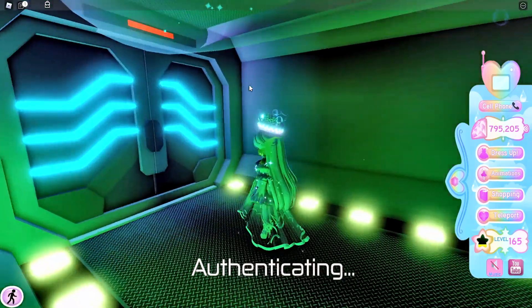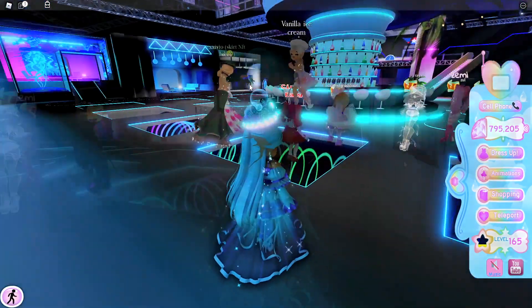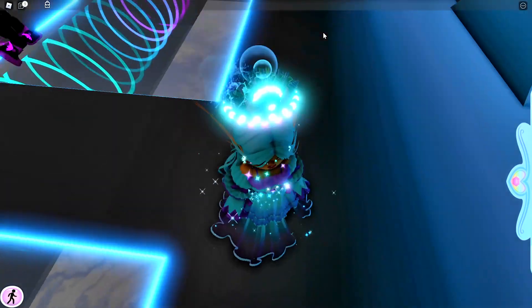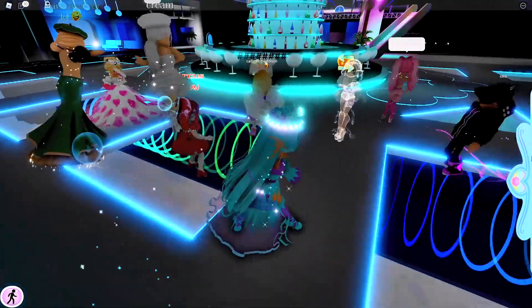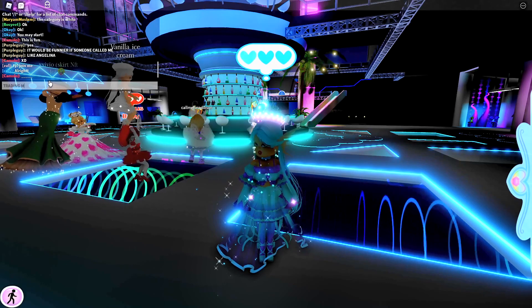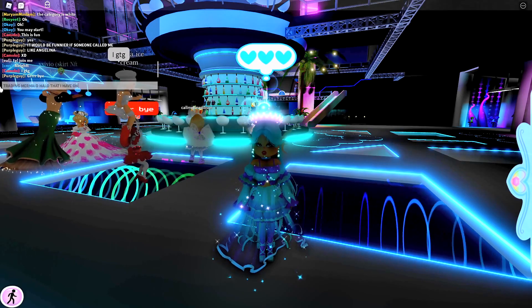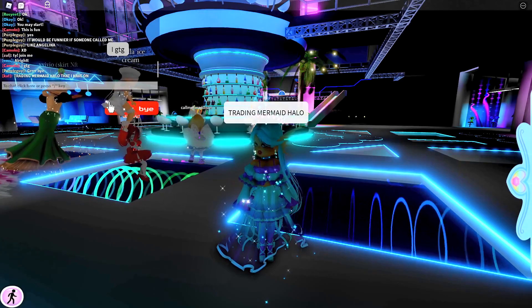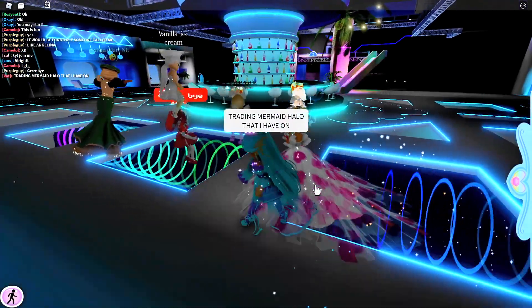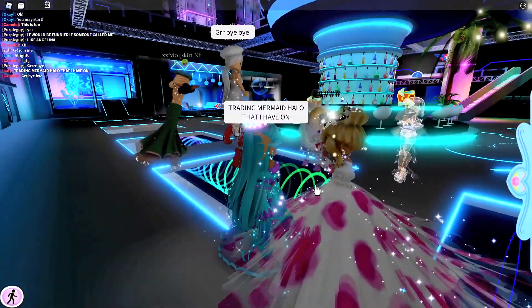I'll click 'I agree' and now let's go down here — we're in the trading hub! Oh, there are so many people here. Since Ben told me to trade my favorite halo, which is the mermaid halo, I'm going to type in chat: 'Trading mermaid halo that I have on.' Somebody just walked past me — hi! I'll wave.